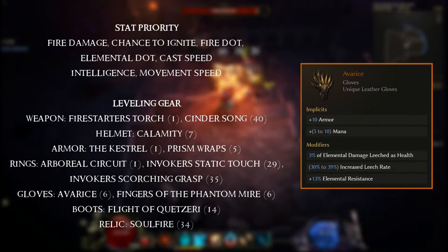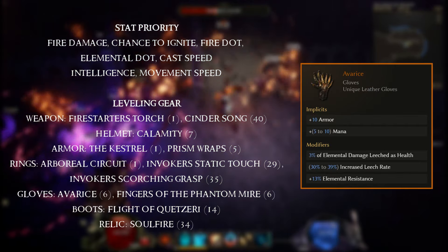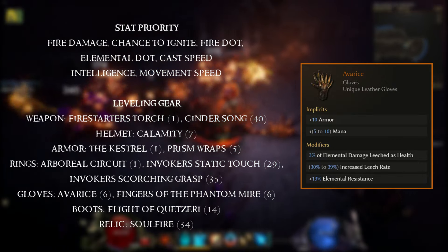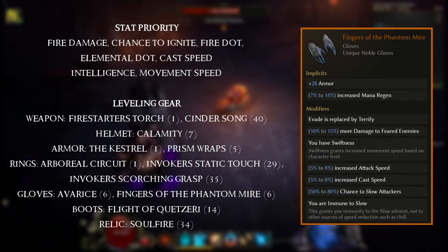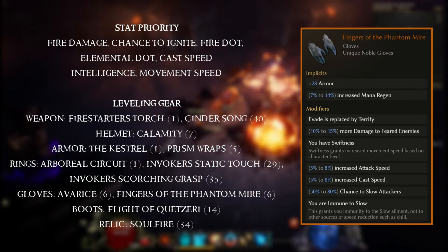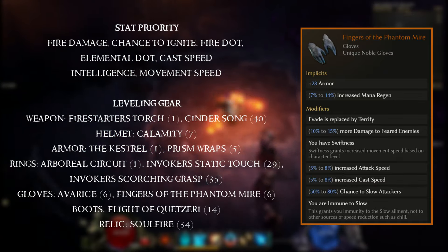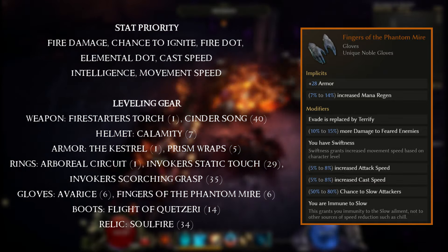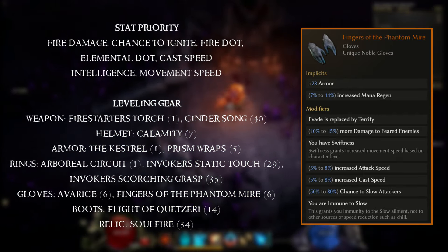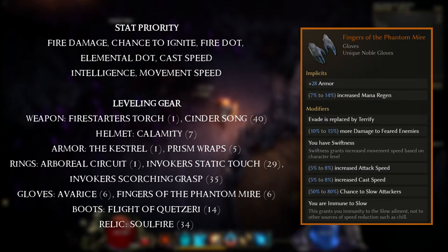The Avarice gloves, equippable at level 6, give 3% of elemental damage leeched as health, increased leech rate, and elemental resistance. We also have new patch 1.1 gloves — Fingers of the Phantom Mire — which grant movement speed via swiftness, terrify enemies on evade dealing up to 15% more damage when you attack them, and importantly increased cast speed so you can cast more often and apply more dots.